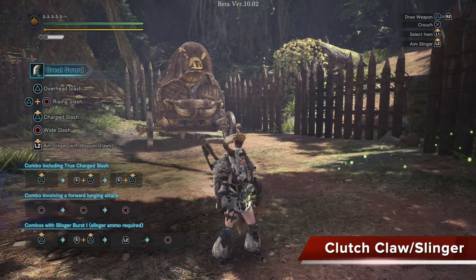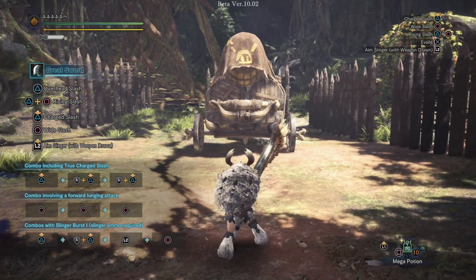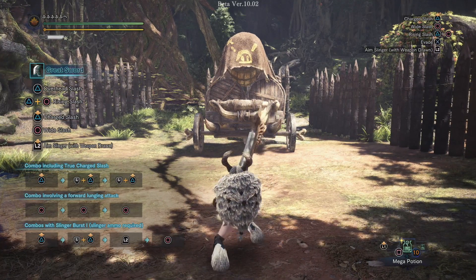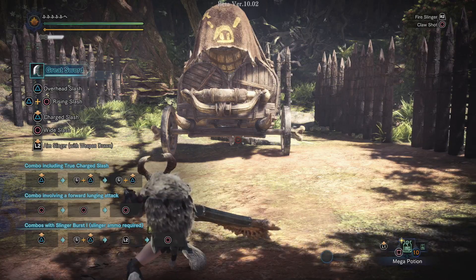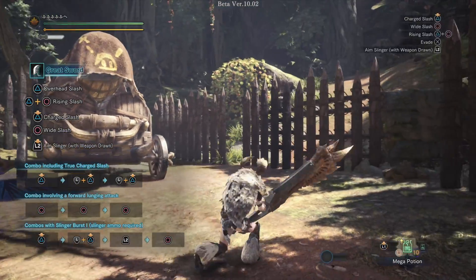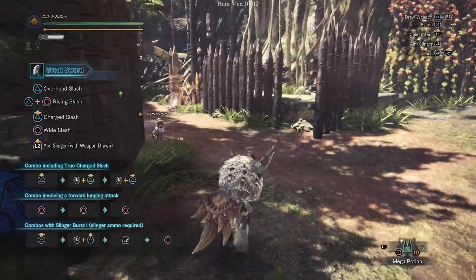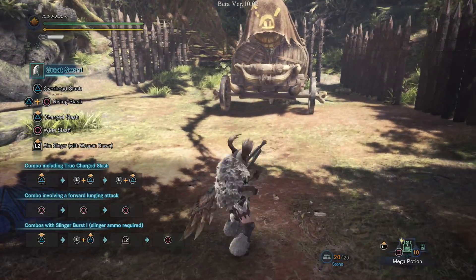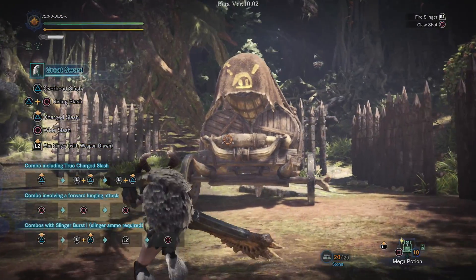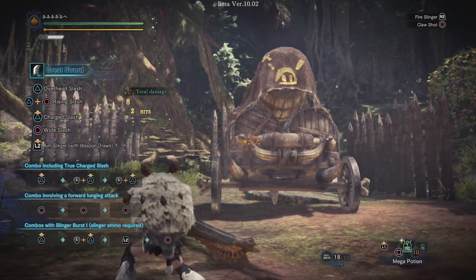This is going to be really important because that is the main new mechanic of this game. Starting out, let's go over the main things you can do with every weapon. With your weapon out, if you hold L2, you have the Fire Slinger and your Claw Shot. Let's go ahead and pick up some ammo — here in the training room we have stones, or we can simulate drops from monsters, which includes Slinger Bombs and stuff like that.